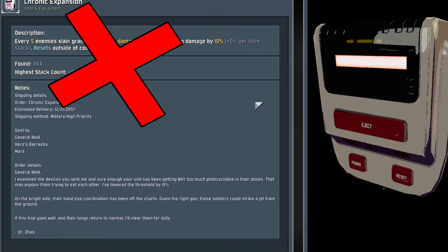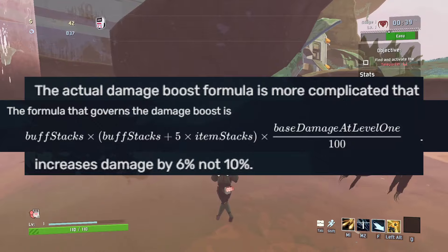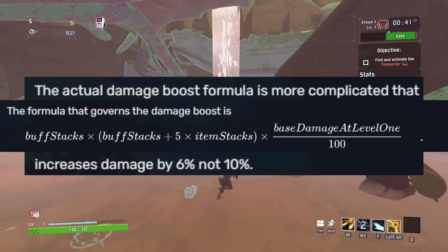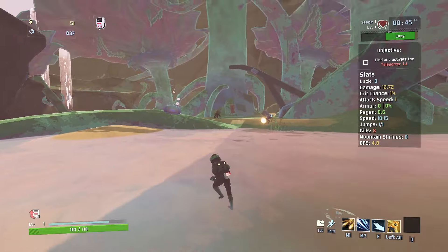This is actually incorrect — the damage is not actually 10%, it's only 6% at one item stack, meaning you need two Chronic Expansions to get just slightly over the amount of damage you would have gotten at the first stack if the item worked properly.